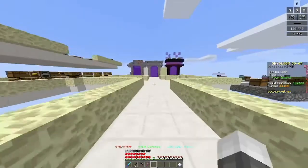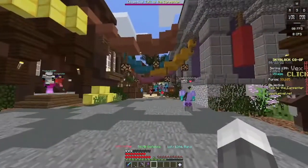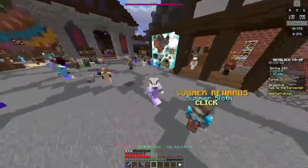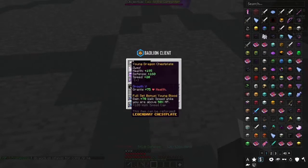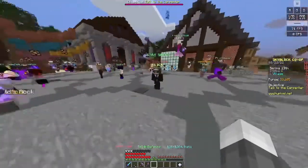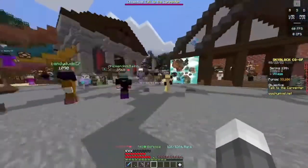First things first, if you have Young Dragon armor and you just got it from like a friend or something and you don't know how to use it — like why isn't it giving you all the speed? Well, if you read it, it should say you need combat level 16. And if you're at like combat level 5, there's basically no point having the Young Dragon armor because you're not going to be able to use it for a little bit.